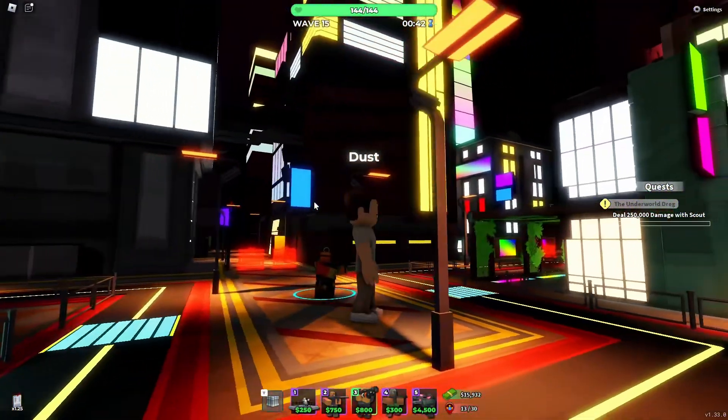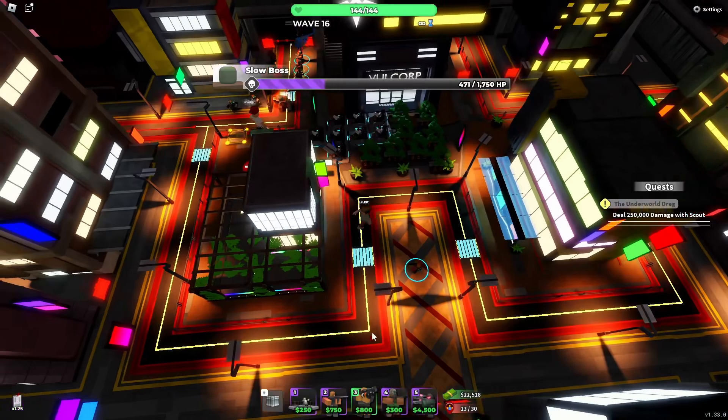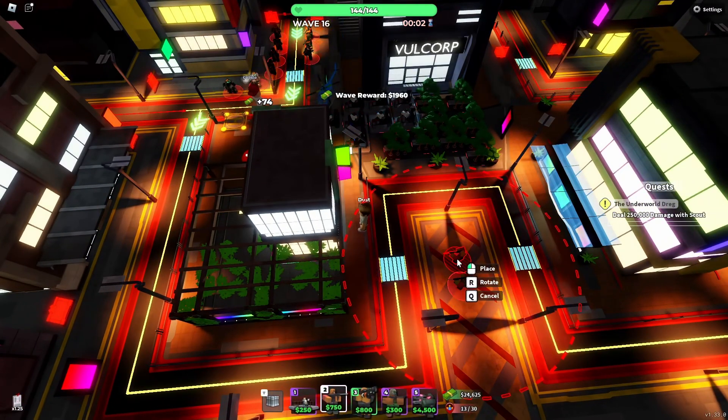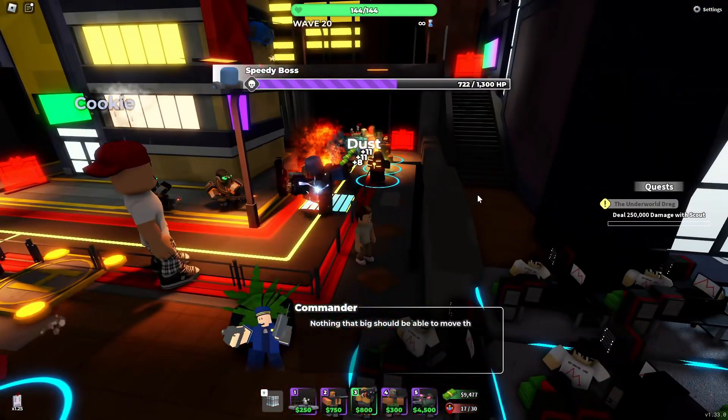Hi everyone, so there's a brand new update in TDS and as you can see Cypress City got a complete rework. You might have seen this map with sort of blue color and blue buildings and stuff, but it's not completely different — it now has all these RGB colors and stuff. The speedy boss is also back with this new update.